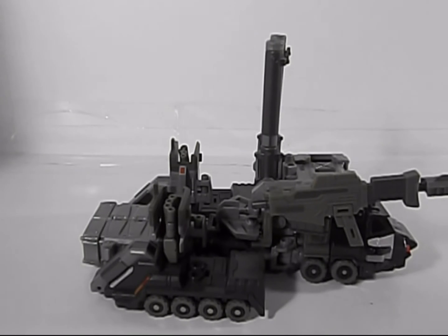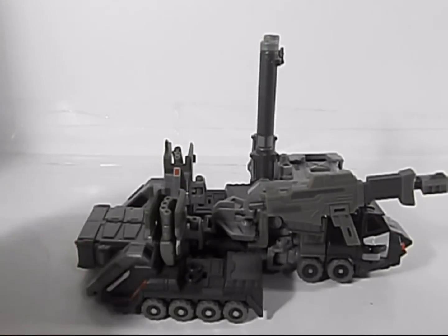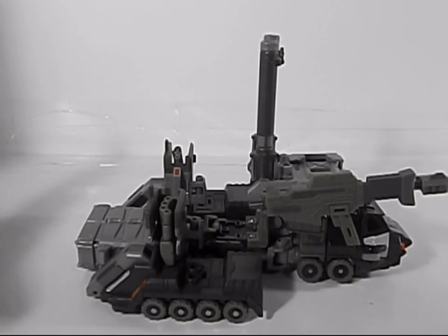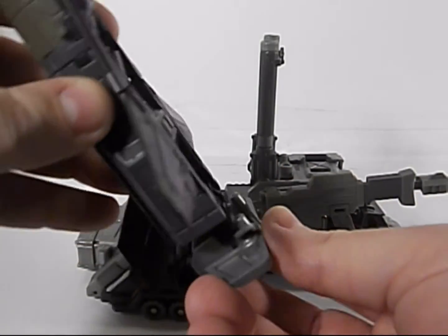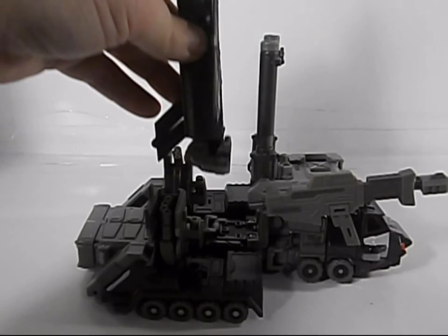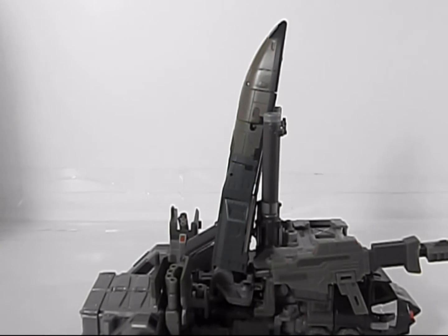Here I've reconfigured Onslaught. If you turn him around you can see how he's set up. This is a launcher mode for Blastoff. Just take this and where his feet are, they get plugged into here when they want to cooperate, and you can just sit that on there and it looks like he's getting ready to launch. Not too bad. It was a nice little addition that wasn't needed, but at least the parts get used.